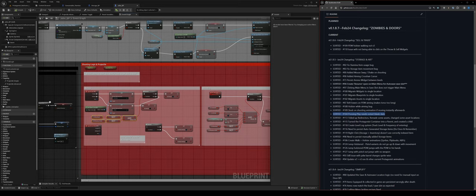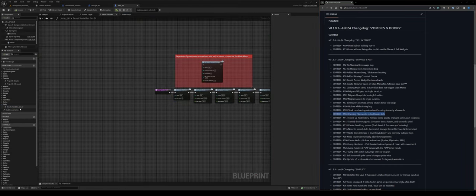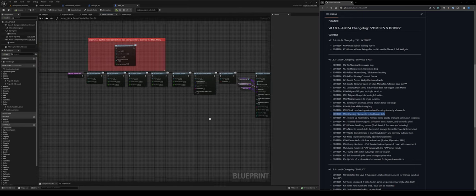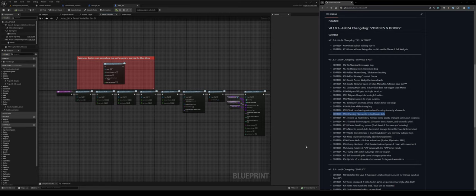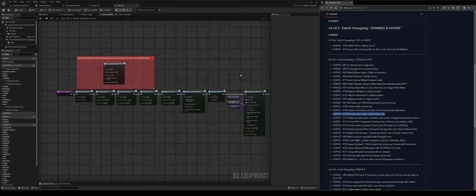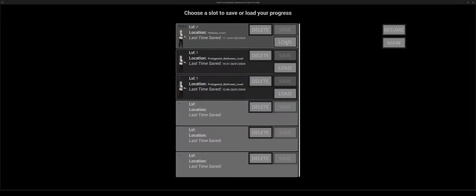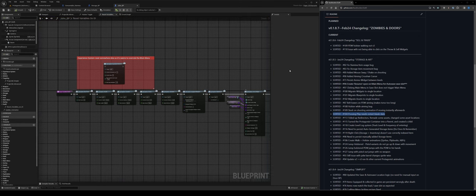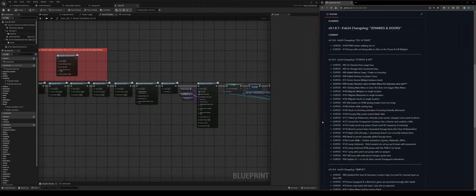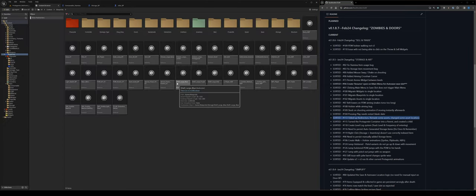Press play resets to a blank slate. When you die I have reset variables on the game instance to default values. The issue was: if you went play, main menu, play again, it didn't wipe your variables. Now it does — I just had to stick that function at the end of the main menu element.